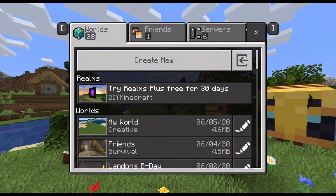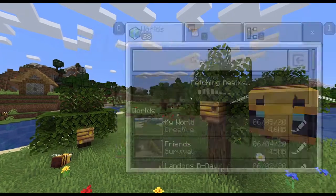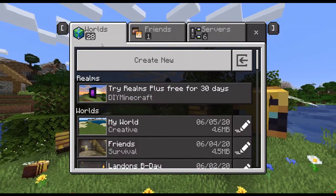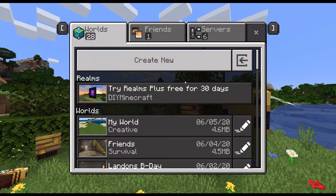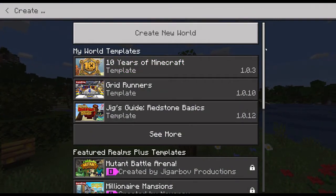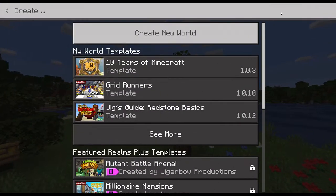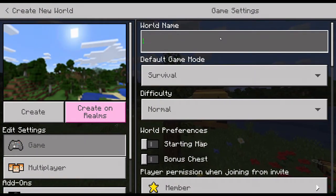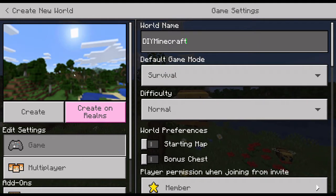So when you first get into Minecraft you should push play. Don't worry about friends or servers right now — friends and servers are more advanced Minecraft features. Then push 'Create New' and you should come up with this kind of menu. Just push 'Create New World.' You don't have to worry about any of that other stuff. Type in what you want the world name to be as it will show up in your menu.